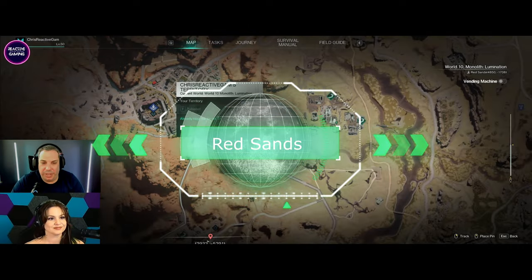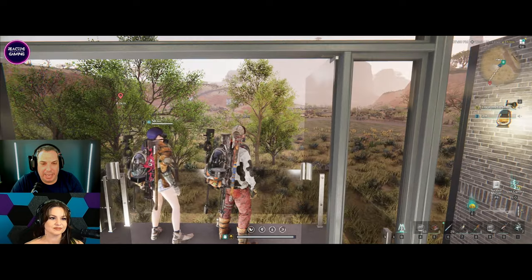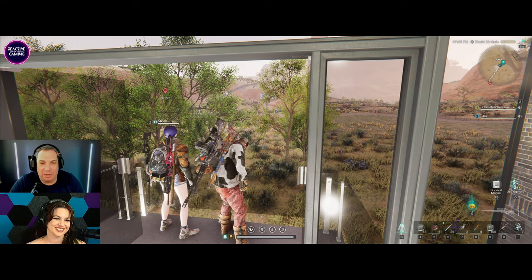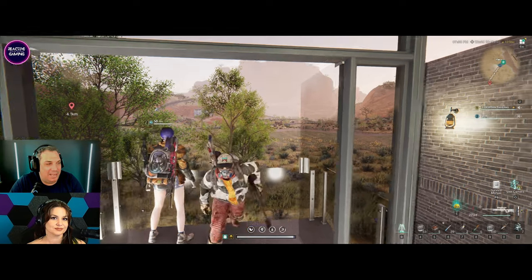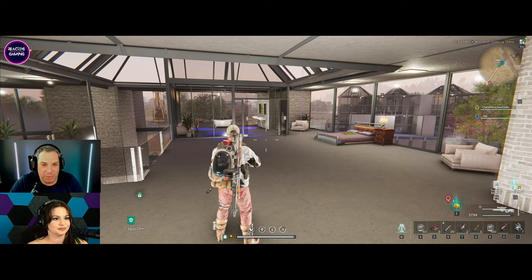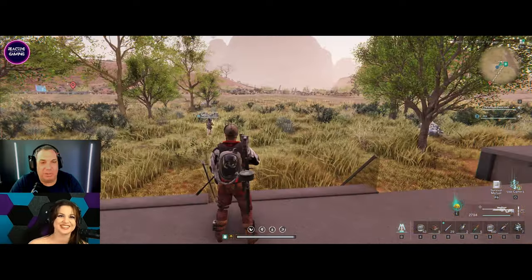Now we're in the Red Sands region — this is where we're currently located, not too far from the Blackfeld markets. We only just moved here recently. It's a bit dry and desert-looking, and I hate the look of it personally — it's not green. But it is the absolute best place to be for your tungsten, your gold, your silver, and all your little minerals and bits and pieces.